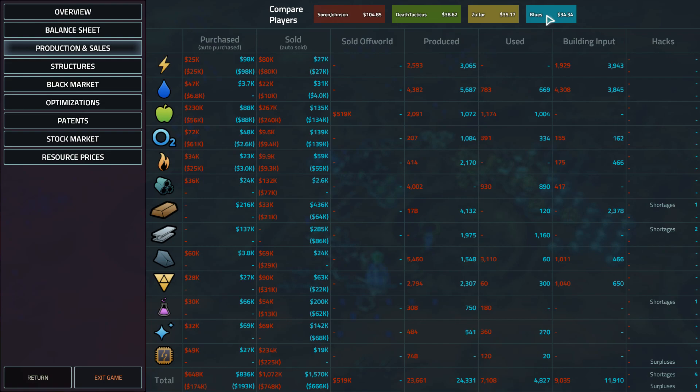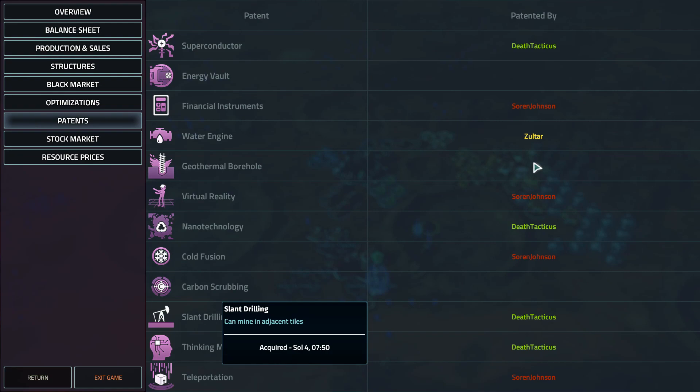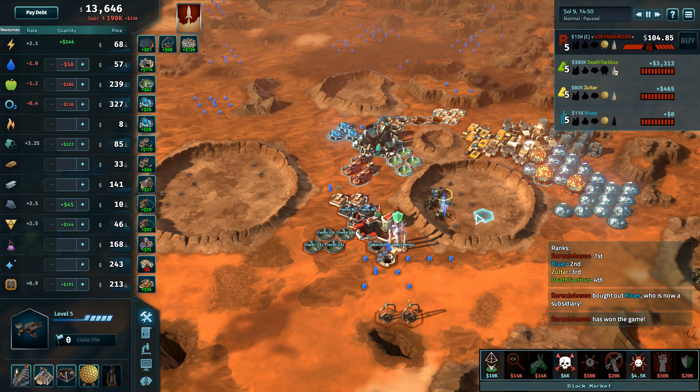Looking at the charts: Soren made a lot of money off that off world market - around 500 in and 19k out, just over half of total income from that one building. Blues made decent money off hacks and selling chems, steel, iron - only one electronics hack, one surplus, four shortages: two on steel, one on iron. That's probably where Blues lost the game. No optimizations from any players; Soren and Death Tacticus made good use of patents with Soren the only one in an off world market. Hope you enjoyed this replay cast - always fun to cast with the lead designer of Offworld Trading Company, Soren Johnson, versus some of the best and top players. If you enjoyed it, hit that like button, subscribe, or leave a message in the comments.